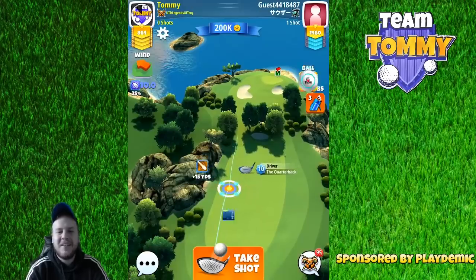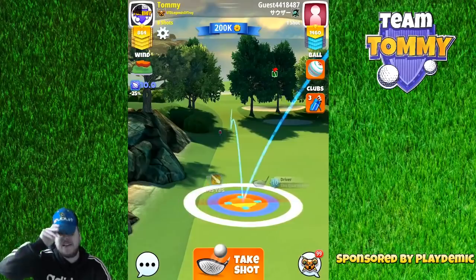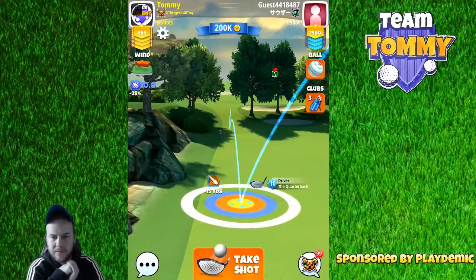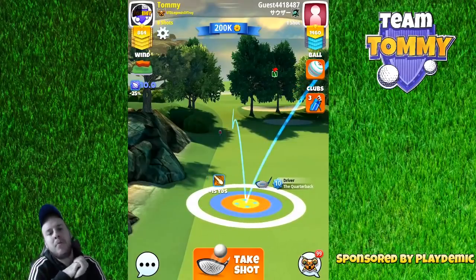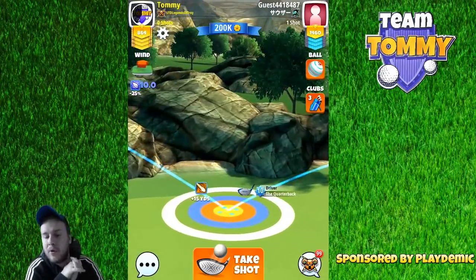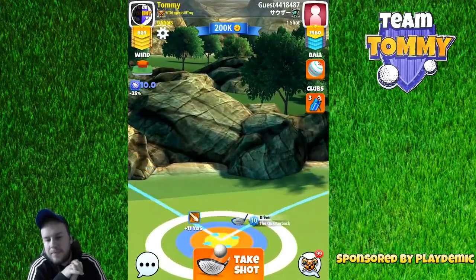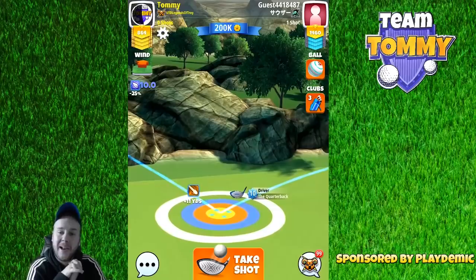Hole number six: it's Quarterback time and I'm going to play this one with a Power 3 ball using a Titan. If you want more wind resistance choose a Kingmaker; if you want an Extra Mile you could choose a Katana or a Quasar instead. But I think the Quarterback with the ball guideline is super and will help you a lot.